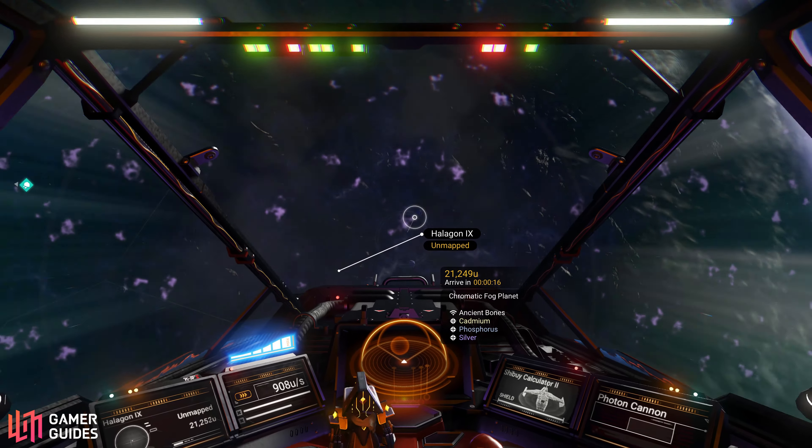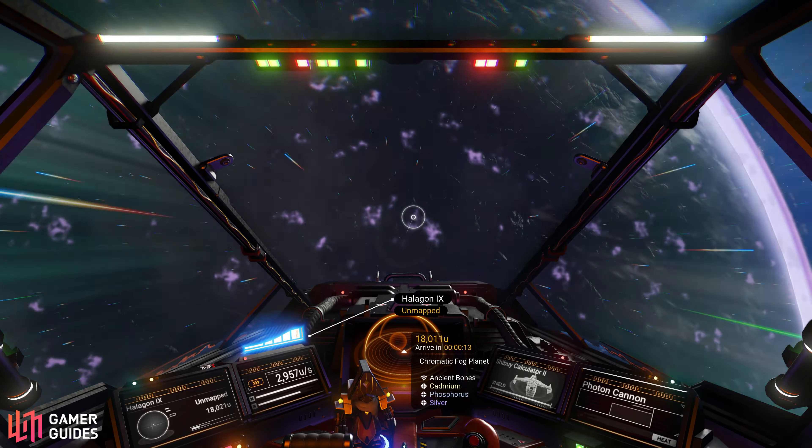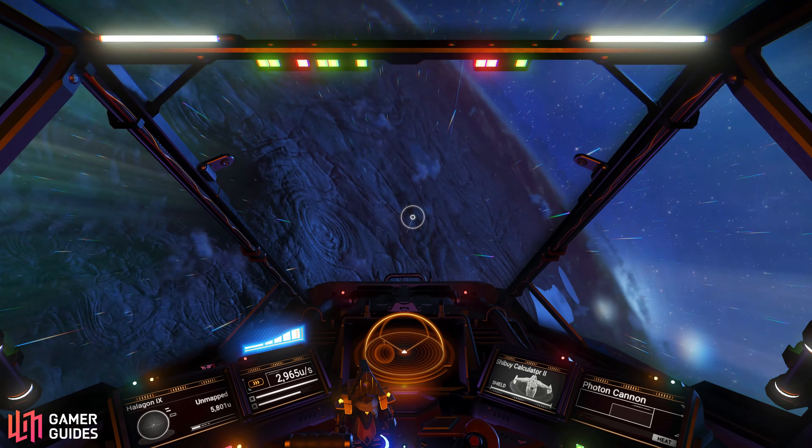The process of discovering planets is one of the most exciting things you can do in No Man's Sky, and all you really need to do this is a decent starship. You'll have access to a limited number of systems and their associated planets initially, but as you upgrade your starship with new modules, you'll begin to visit more distant and exotic systems.